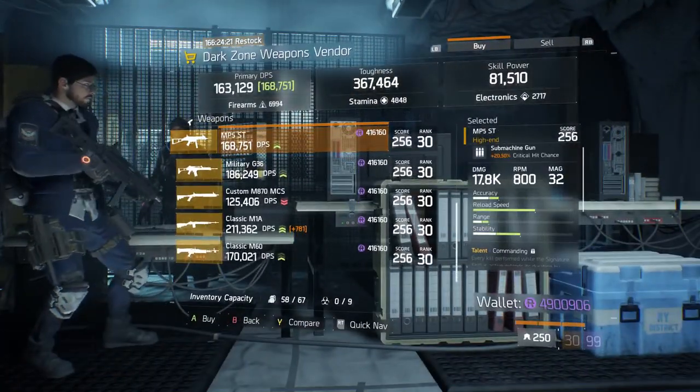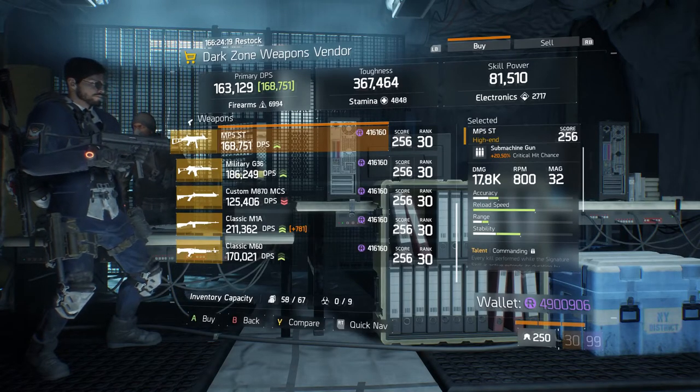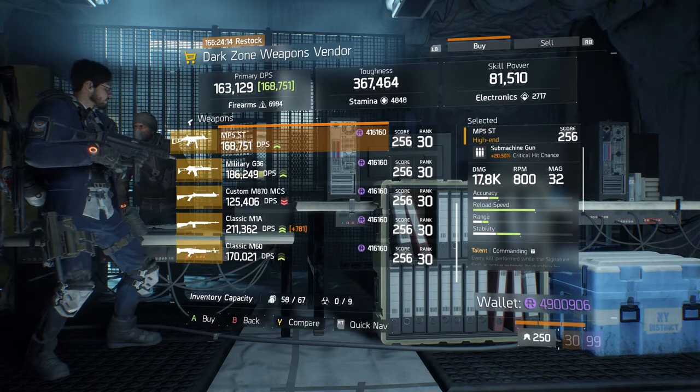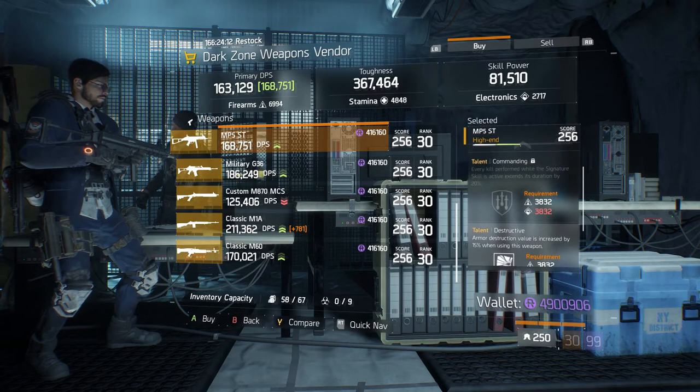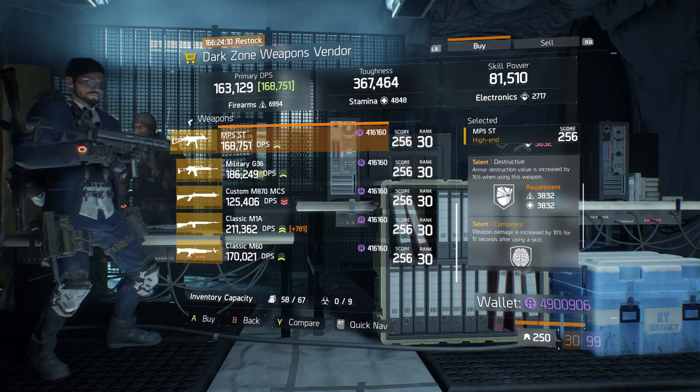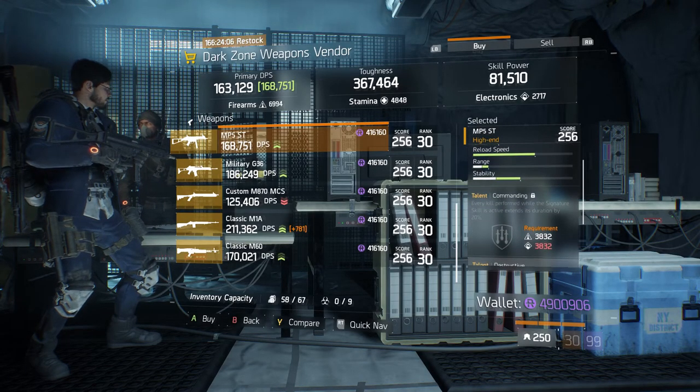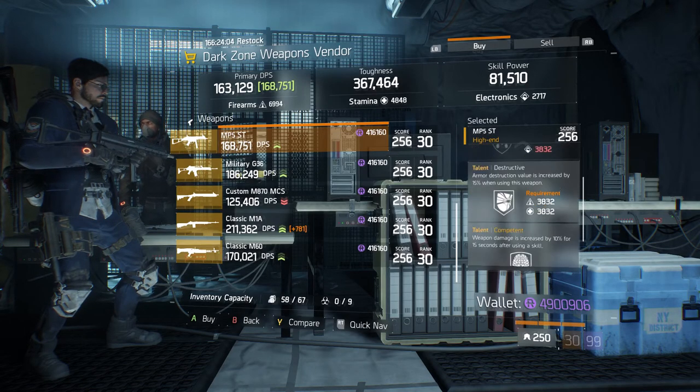Still in DZ08, coming over to Park Avenue Checkpoint, we have this MP5 that's actually very good. It has 20.50% critical hit chance, damage of 17.8k, and its talents are Commanding, Destructive, and Competent. For this one, roll over Commanding to something else like Responsive and you'll be set.